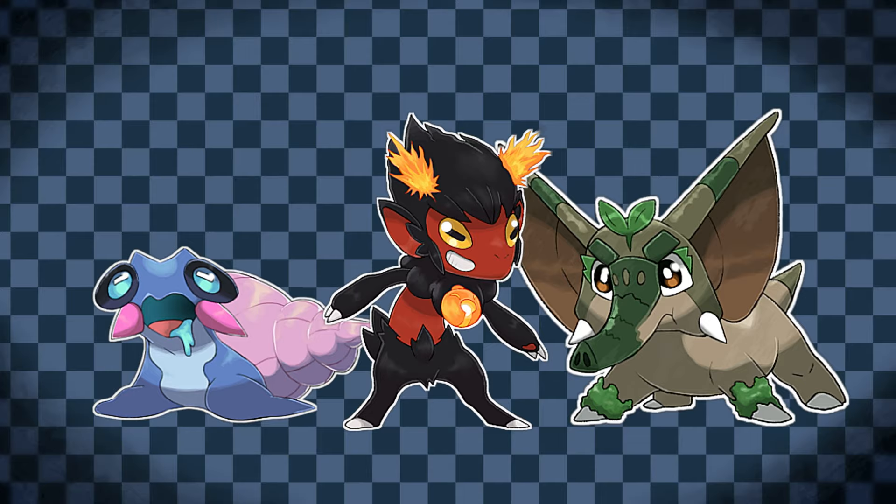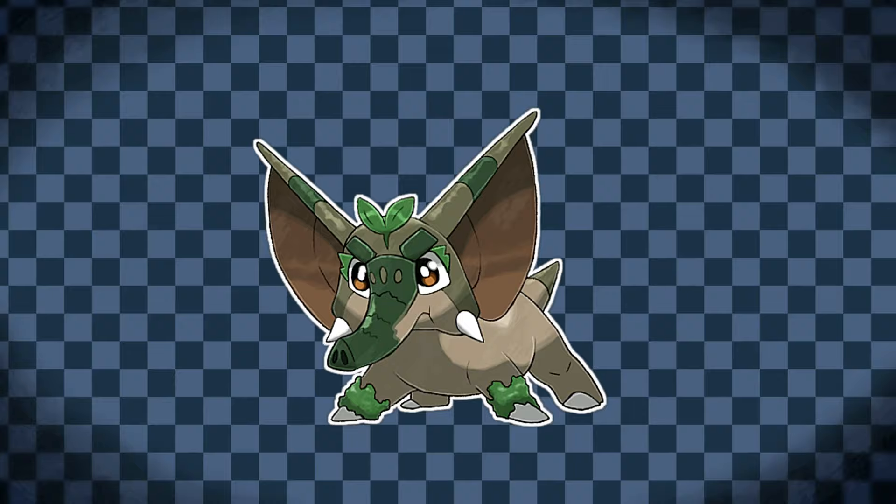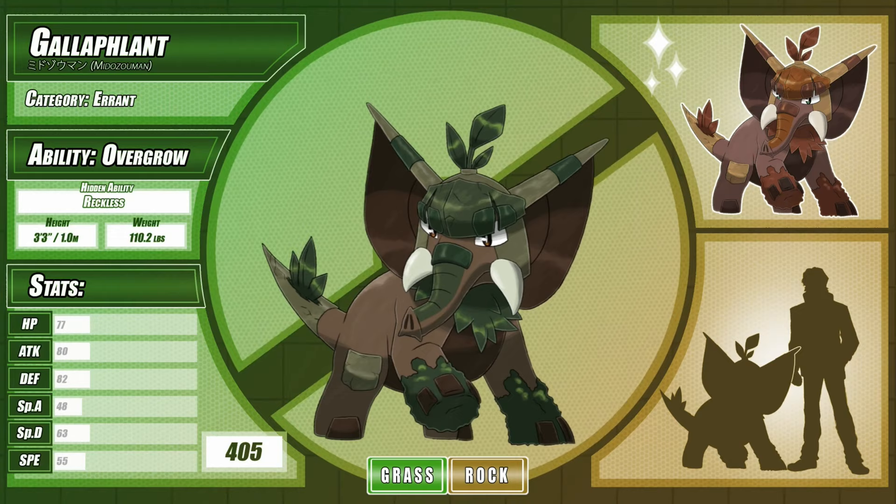And that's it for the little guys! I hope they made a good impression. Now, let's see what they evolve into. At level 16, Trunklet evolves into Galiflant, the Errant Pokémon.